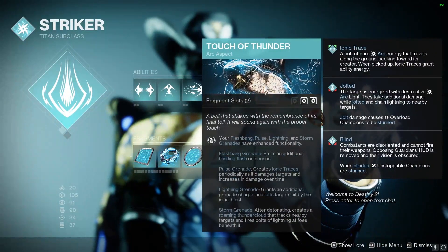For the aspects, the first is Touch of Thunder. This is going to allow our Storm Grenades to create a Roaming Thundercloud that tracks nearby targets, but it will also allow Pulse Grenades to create ionic traces periodically as it damages targets.